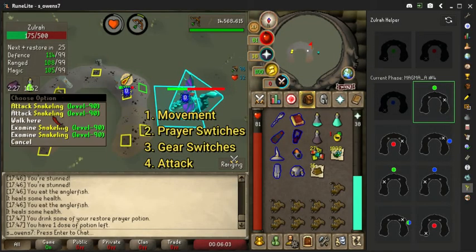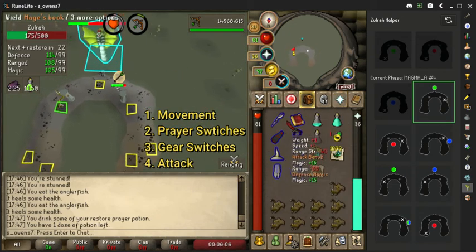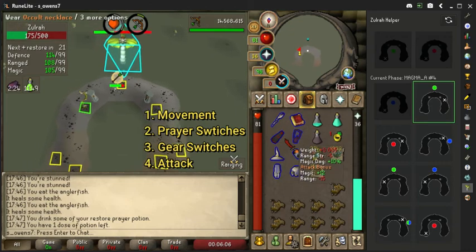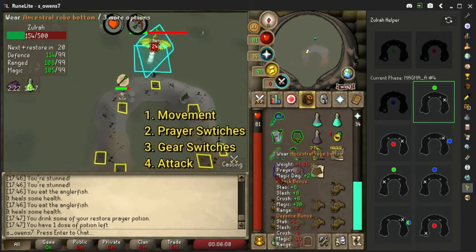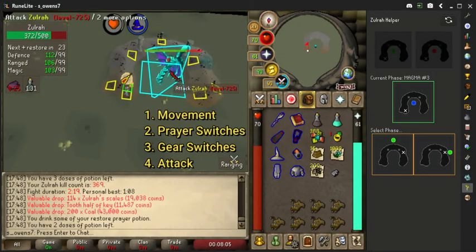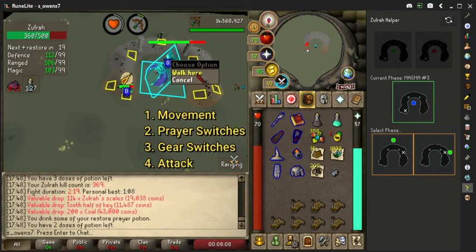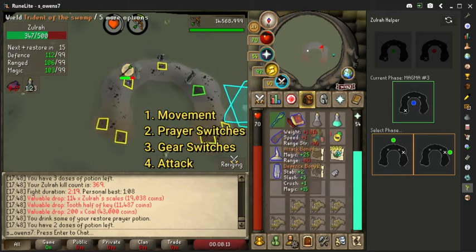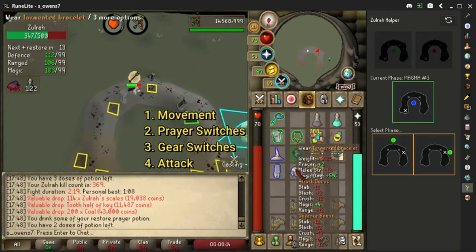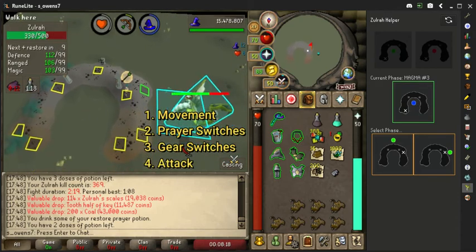We will now look at an example at 50% speed. Step one is our movement, then we use our key bind to go to the prayer interface and select the correct prayers, key bind to go to our inventory and select the correct gear, then once we're in the correct location with the correct prayers and gear we attack the boss. I'll show you one final example played at 80% speed. The key here is just practice - don't be afraid of dying, don't be afraid of making mistakes. Just keep practicing and slowly but surely you will get better at mastering all of these interface movements.